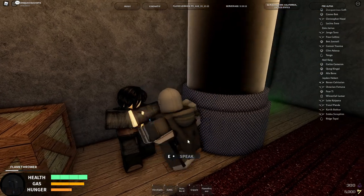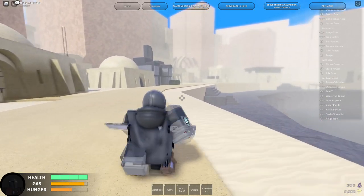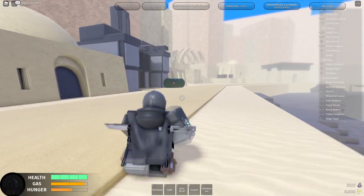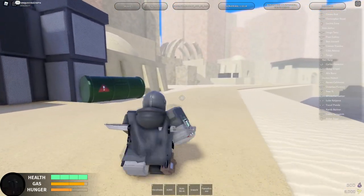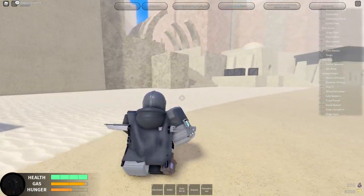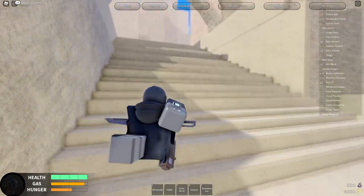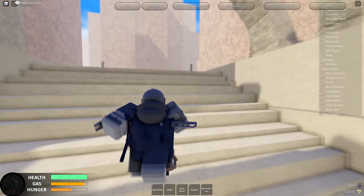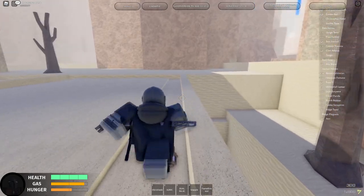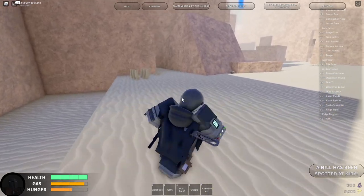First things first, we're going to go to Mos Velzo on Tatooine, and then we're going to head to these big old arches — they look like bones almost. Now be careful on this bridge because you can fall through and die on the sides. They're like death pits basically, so just be careful about that.